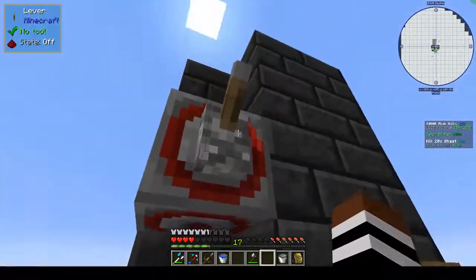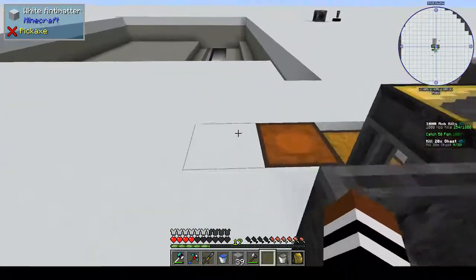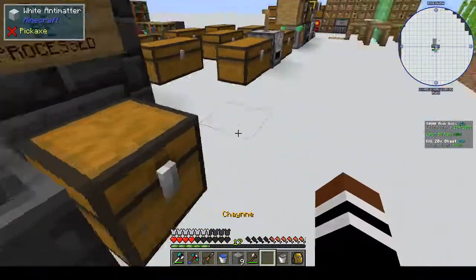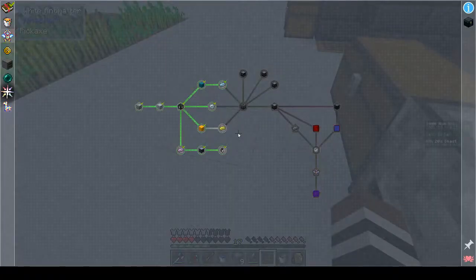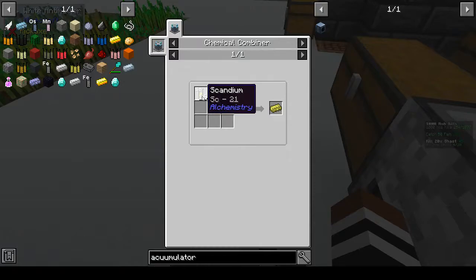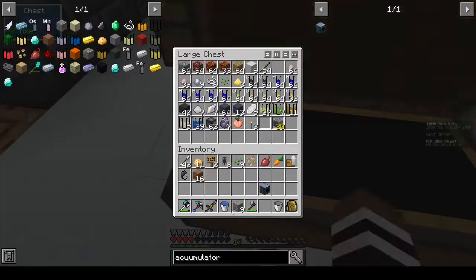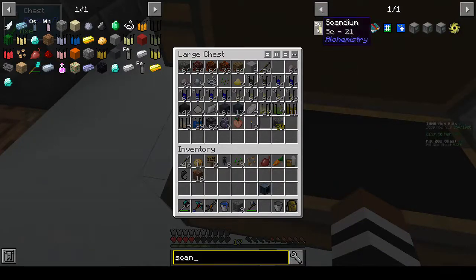We had iron in here so let's put that in. It now takes 30 - okay, that's not too bad. So we've done that. The next thing is scandium - Sc. We need to take 16, so we need a stack of scandium. Let's try to find that - that's what we want, scandium.